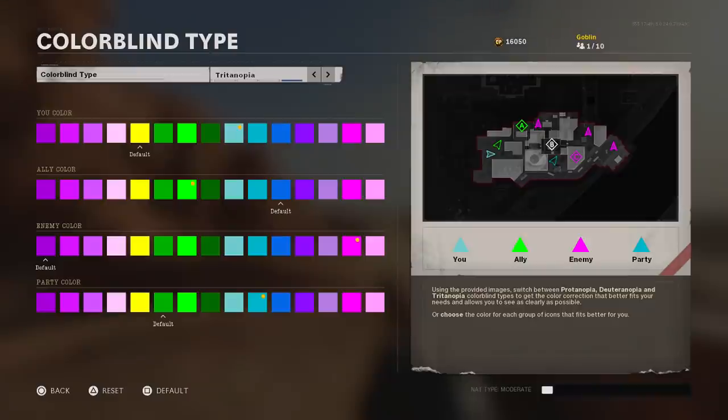In colorblind settings you can change different color profiles. I went with the tritanopia setting. For your own character color, I like light blue, though yellow might actually be even easier to see. That's just personal preference — it's only your dot on the mini map so it doesn't matter as much. For ally color, the default is dark blue but I like to run light green so when I glance at the mini map I can quickly see where my teammates are.